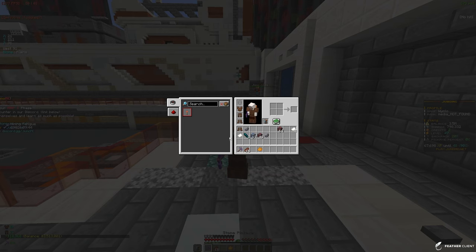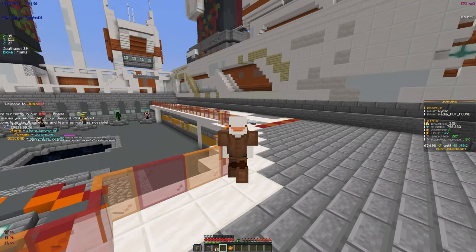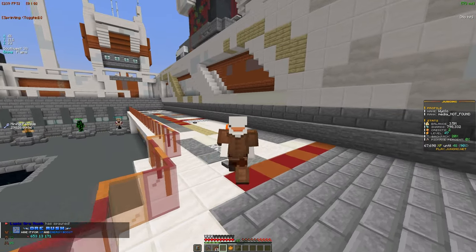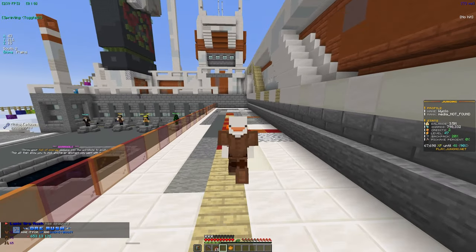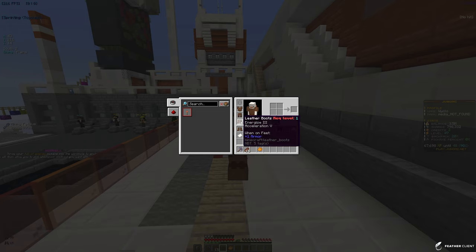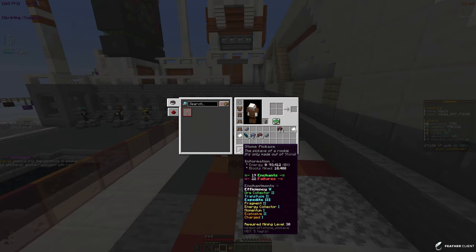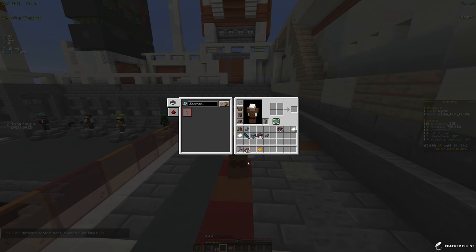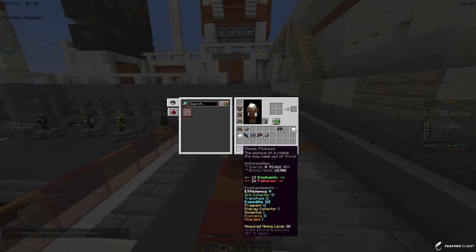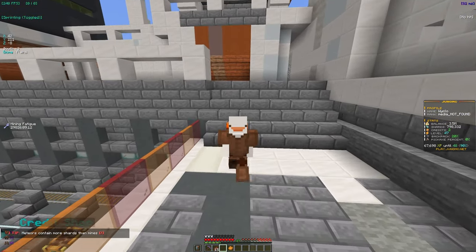No matter what mine you're in, you're going to want to enchant your pickaxe as fast as you can to ensure you're mining the fastest and getting the best output. Right now I have Efficiency 5 and XP 3, which allows me to mine instantly, along with Acceleration 5 on my boots which makes me mine even faster. Things like Energy Collector will let you enchant more and get more energy.